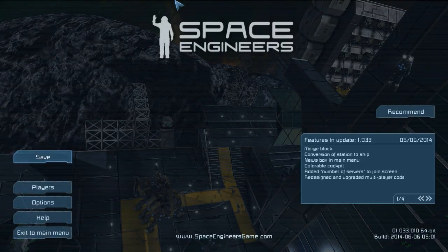Today we have a new update. We probably won't get into it, but we might talk about it. So there's a new merge block — you can convert station to station. And if you hit the escape key, it actually shows you the update, which is kind of cool. Colored cockpit — that's kind of neat. Still no reflective glass in the cockpit. Damn, yeah, that's a bummer.